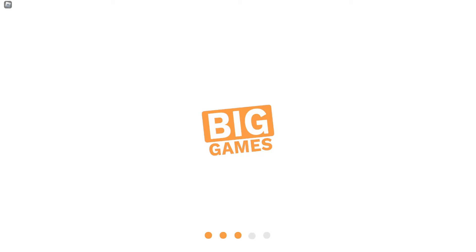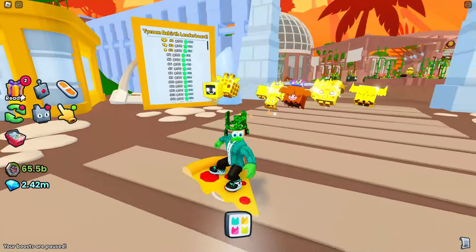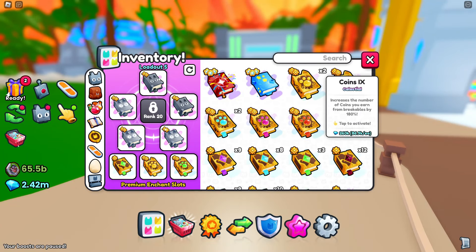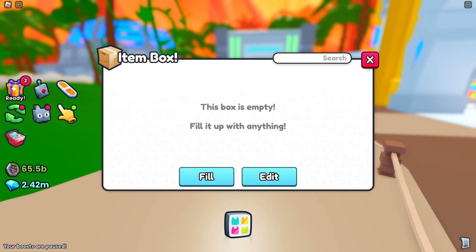I didn't even realize — that person was selling the exact amount I needed, and I now have 500. So I guess we can go back already and start opening these. I think the best decision is to go into the Dino world and do this — I think that's surely where we're going to have the best luck, in my Rebirth 15 Maxed Out Tycoon.